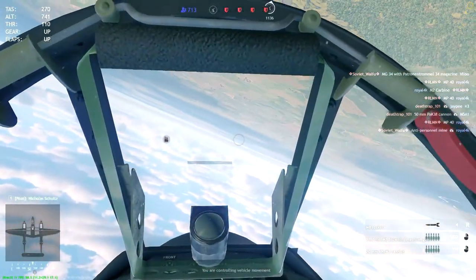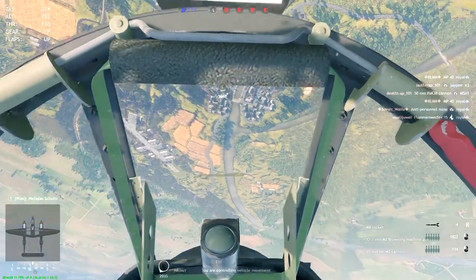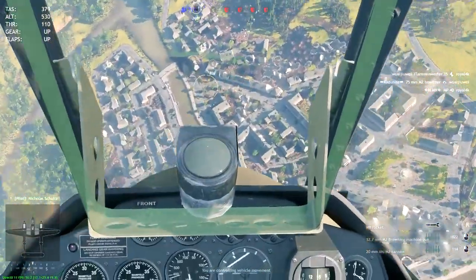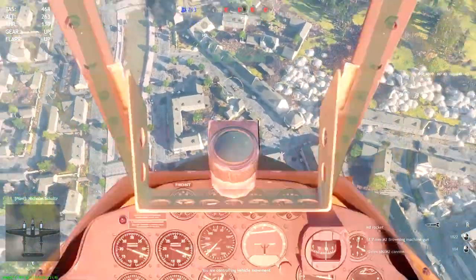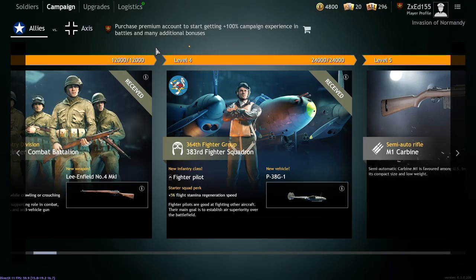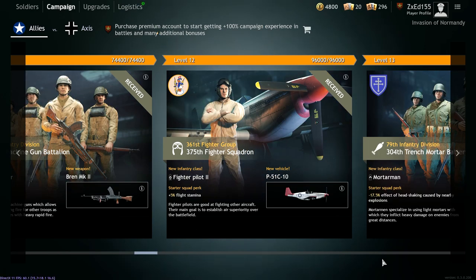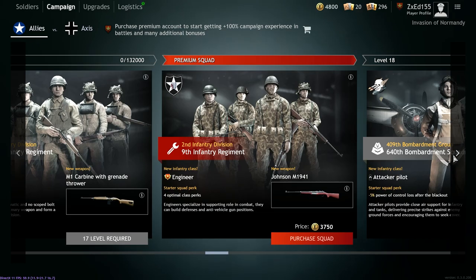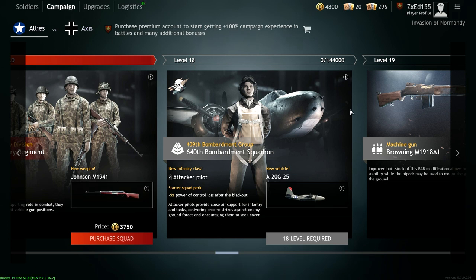I could go on a bit longer explaining why the P-38G is still the better option, but I want you to give it a feel first and form your own opinion before settling on either plane. In my opinion, I'll stay with the P-38G for its battlefield flexibility, skip the P-51 completely, and shoot straight for campaign level 18 where the A-20G has four 500-pound bombs — which is infinitely better.